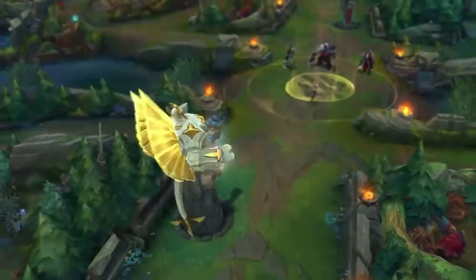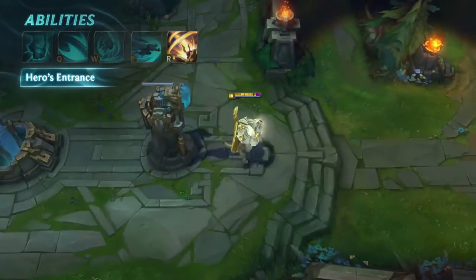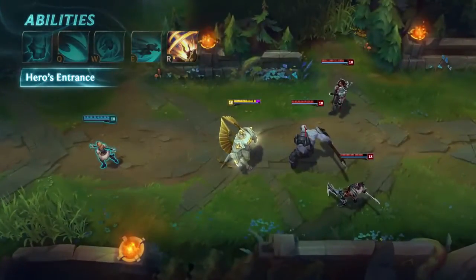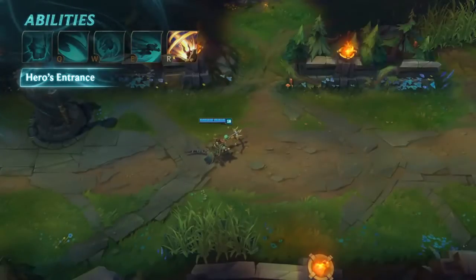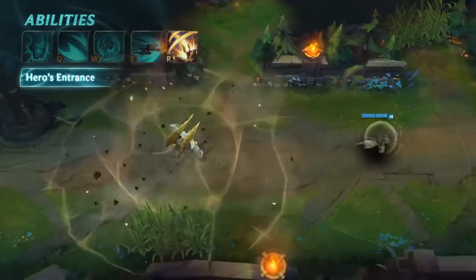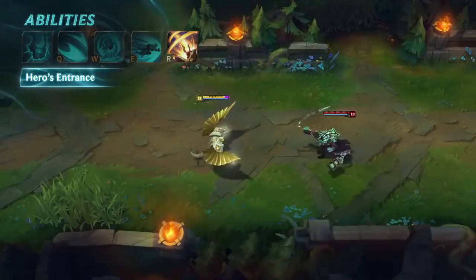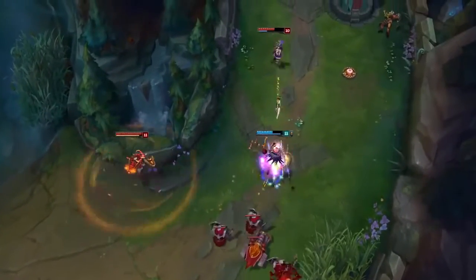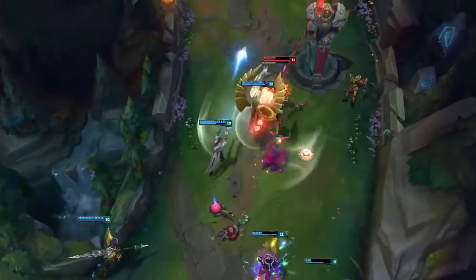Galio's ultimate is Hero's Entrance. Galio chooses an ally to save, granting them Shield of Durand's damage reduction and flying to their current location, knocking up and damaging all enemies in the area when he lands. The knock-up lasts longer for those in the center of the landing zone. Galio flies specifically to the spot the ally was when he activated the ability — it does not follow them. This ability can only be interrupted by crowd control before Galio takes to the air; afterward, he's immune. Hero's Entrance's damage reduction kicks in the moment Galio casts it, so use it to give your buddies a little extra oomph when they're diving for the big play.